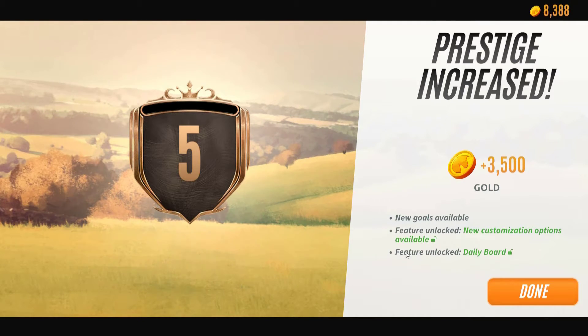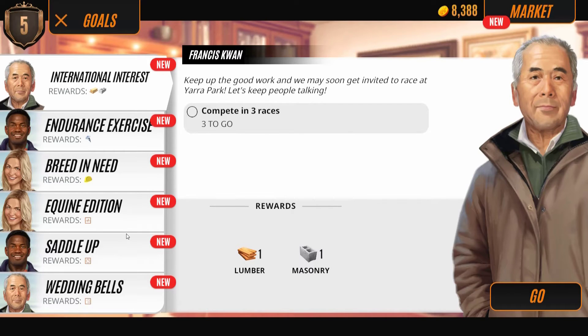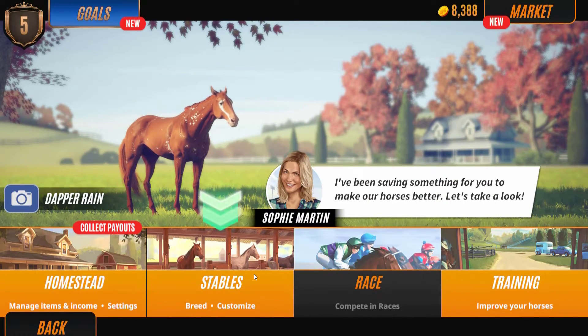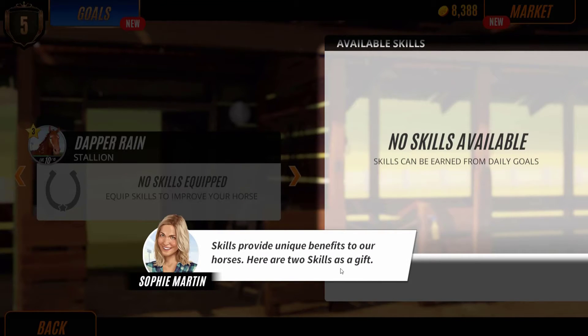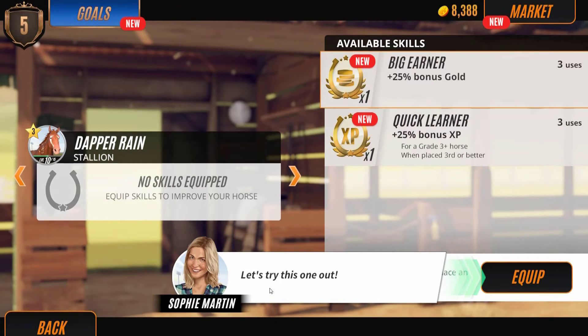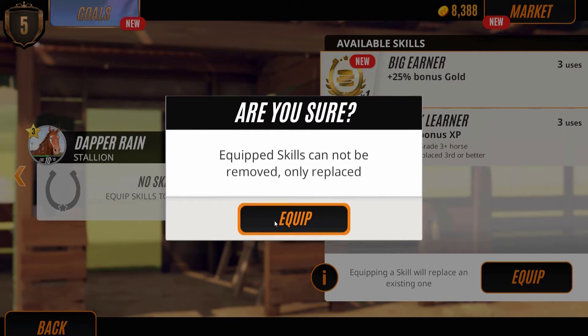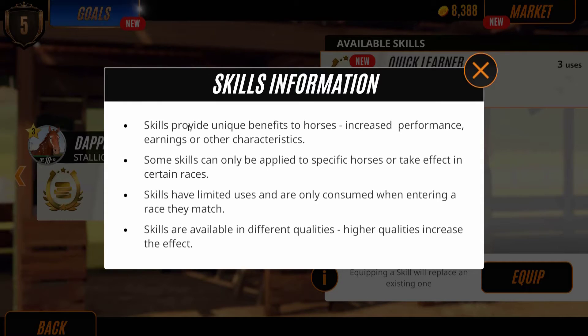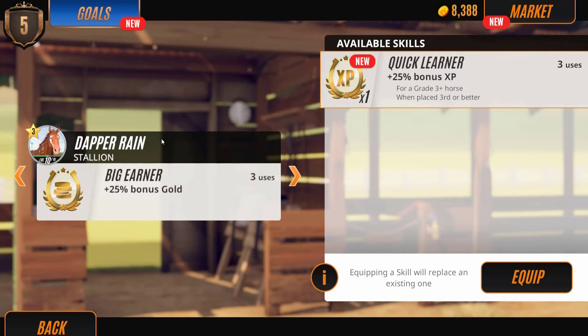New goals available, new customization options on the daily board. We've made a good amount of progress. I'm saving something to make our horses better — let's take a look. Skills provide unique benefits to our horses. We have two skills as a gift. Equipped skills cannot be removed, only replaced. This gives us a plus-25 bonus gold for three uses for our stallion Dapper Rain. Skills have limited uses and are only consumed when entering a race they match. Skills are available in different qualities — higher qualities increase the effect. So now if we take him into races, for those three times he will give us more gold. Pretty handy.